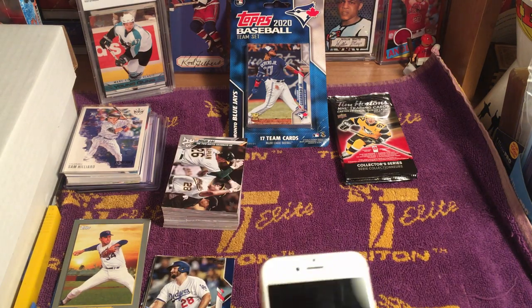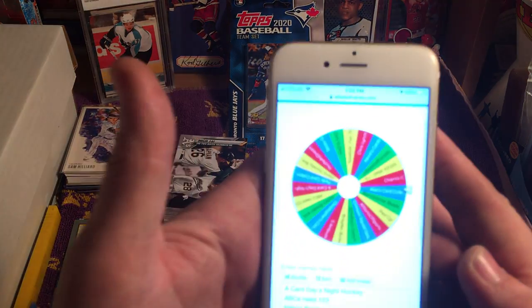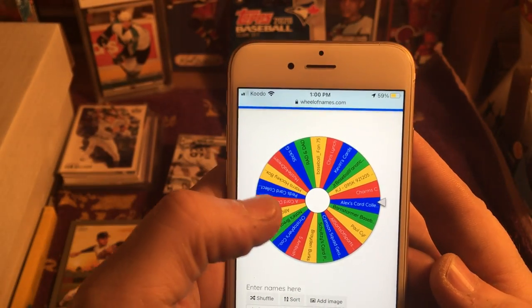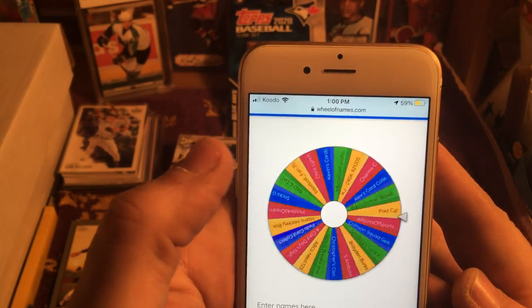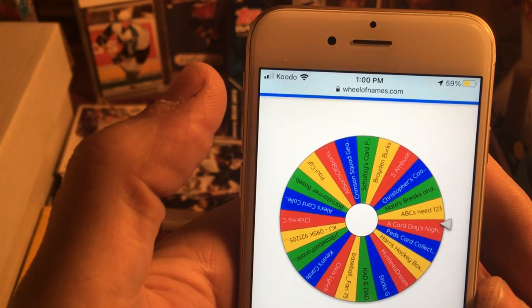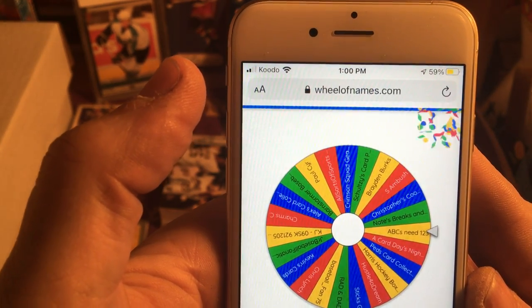All right, without any further ado, let us spin the Wheel of Names. It is spinning, spinning, spinning — and our winner is ABC's Need 1-2-3!